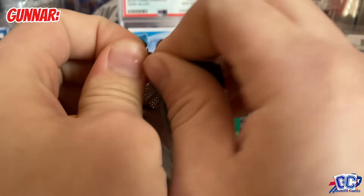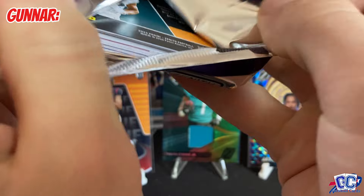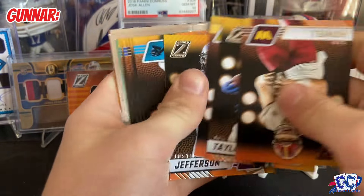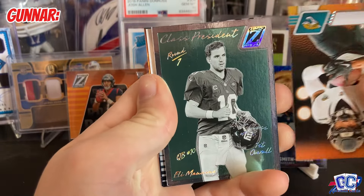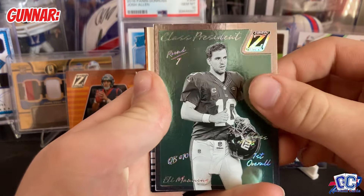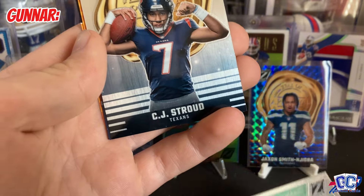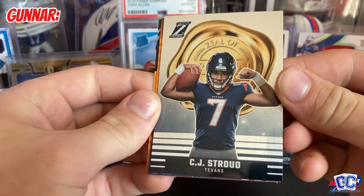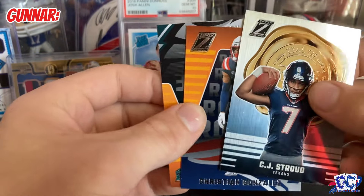We got a lot of rookies in the Mega Boxes, so it might honestly be worth it over the two Blasters — unless all the Blasters have two mems per box. No thick packs yet, hoping. Maybe we'll get an auto. Jefferson, Class Presidents. We got Christian Kirk, Class Presidents — I literally just sold one of these a couple days ago for $2.50. Now you can try selling another one. Oh my god, CJ Stroud's Zeal of Approval! We should have got the blue one of those for sure. That is an epic picture of him though — this might be in the thumbnail. I'm a Stroud magnet this year.